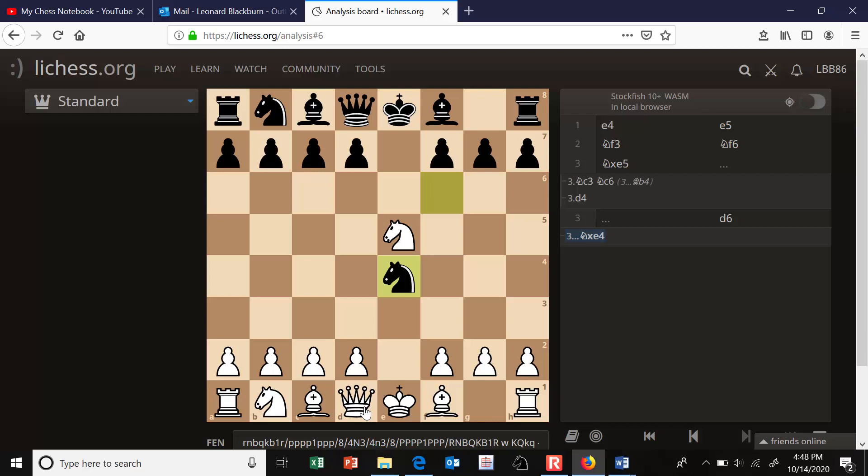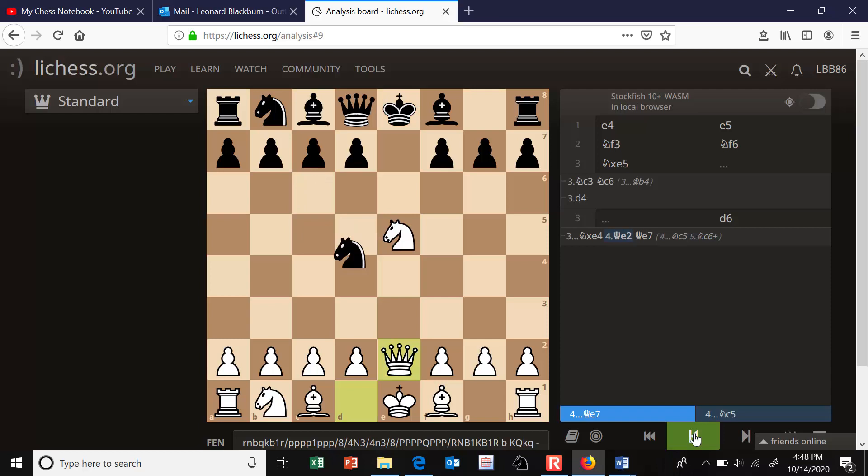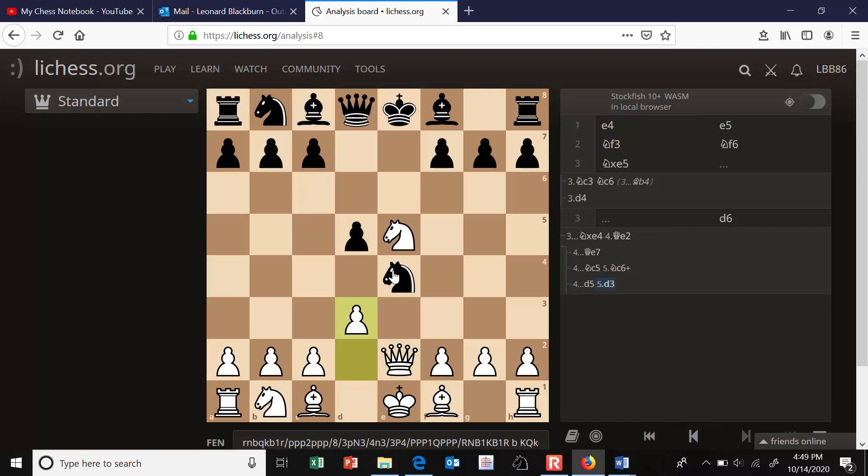White can play queen to e2, threatening action down the e-file. Black has to respond precisely — he cannot move the knight away; he has to play queen to e7. If he moves the knight away, there's a discovered check and White wins the queen. Black also can't protect their knight in the center, because after d3, if the knight moves away, again we have a discovered check winning the queen. And if Black tries to counterattack White's knight, White can take, Black recaptures, and White wins a clean pawn with no compensation.